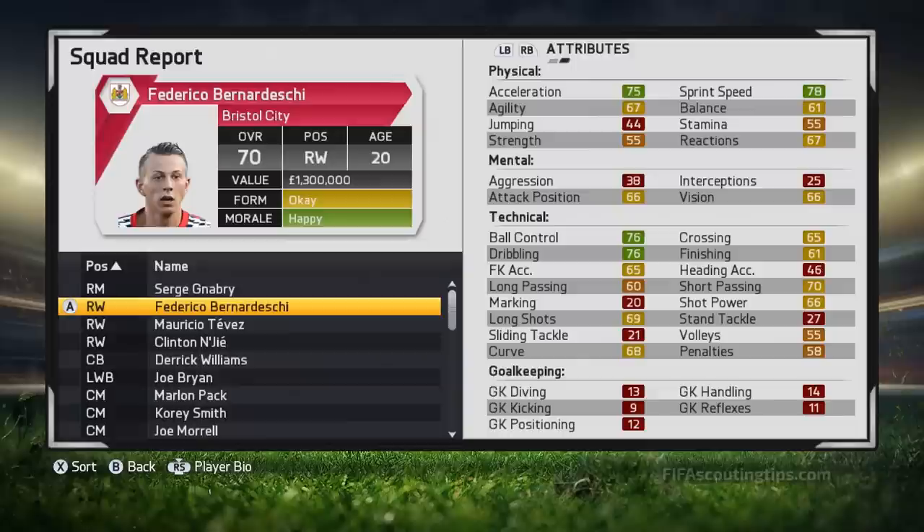While he's not quite as fast as Serge Gnabry, Bernardeschi is slightly better technically — his ball control and dribbling are a little bit higher, his finishing is higher, and so is his passing. If you want a player who's really good with the ball at his feet and can do all kinds of different things, this is your guy. He's got decent shot power and long shots so don't be afraid to shoot from distance. For £0 he's really hard to ignore — even if you don't want him you could take him on and sell him later for a profit.